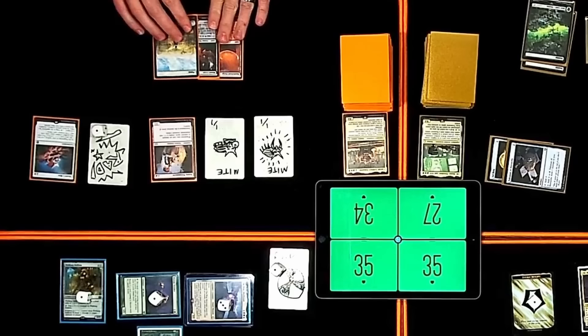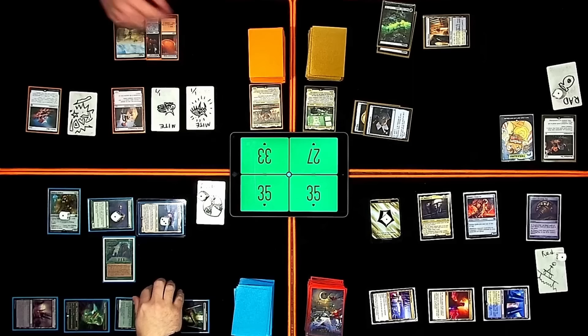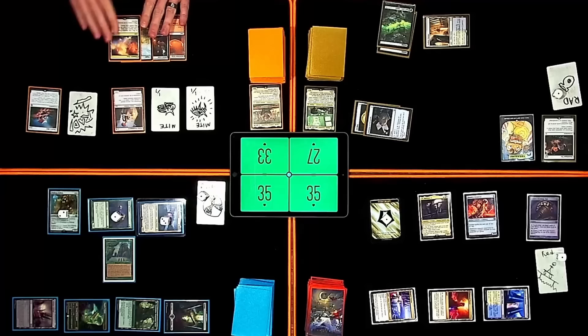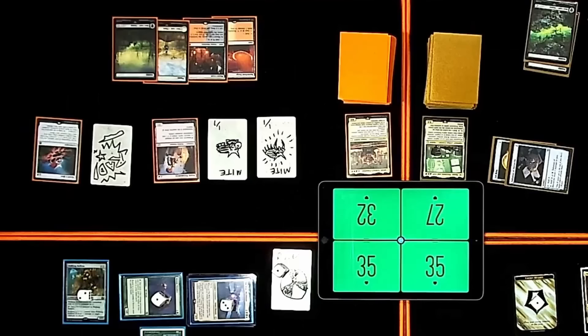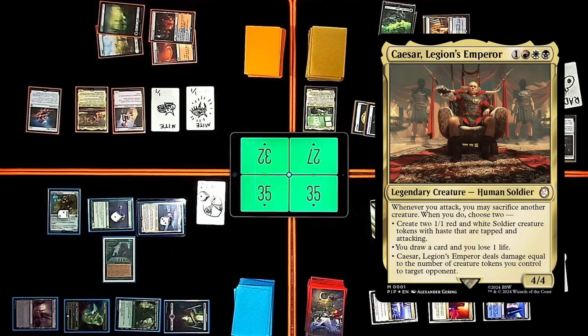Pre-combat main phase, trigger my rad counter. Revealing Stroke of Midnight — that is a non-land card. I will lose a life and trigger the Wise Mothman, putting a counter onto the Walking Ballista. Play Prismatic Vista — pop it right away to get a Swamp. Then I will pay four for my Commander: Caesar, Legion's Emperor. Whenever I attack, I may sacrifice another creature. When I do, choose two: create two 1/1 red and white Soldier tokens with Haste tapped and attacking; draw a card and lose a life; or deal damage equal to the number of creature tokens I control to an opponent.